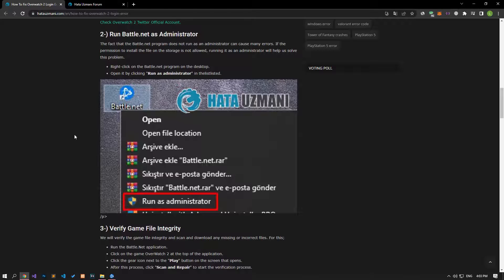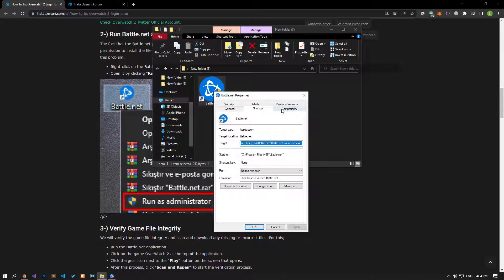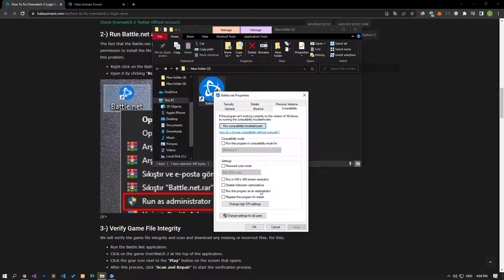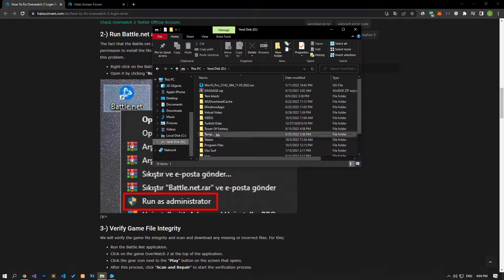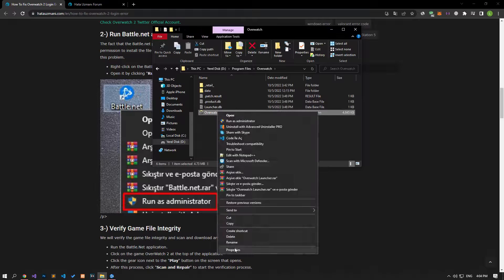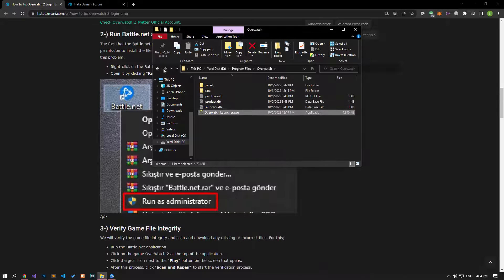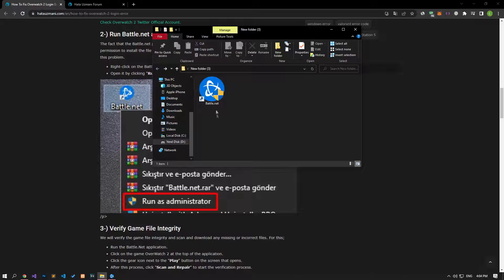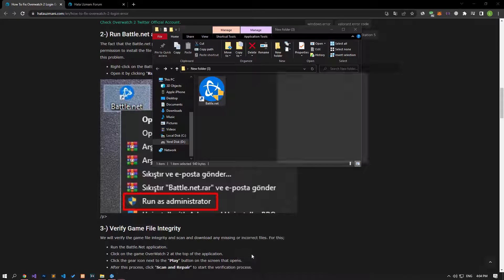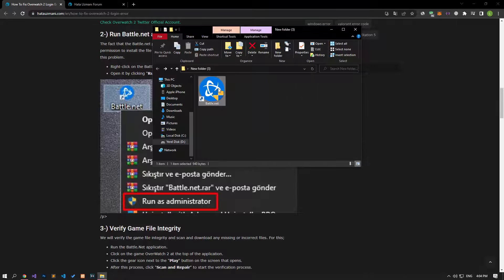The fact that the Battle.net program does not run as an administrator can cause us to encounter many errors. If the permission to install the file on the storage is not allowed, running it as an administrator will help us solve this problem. First of all, let's save the compatibility setting of the Battle.net program so that we run it with administrator privilege. After this process, let's reach the Overwatch 2 game folder and set the administrator privilege of the Overwatch launcher file and save it. After completing the processes successfully, if the Battle.net application is open, let's close it with the help of task manager and check if the problem persists.